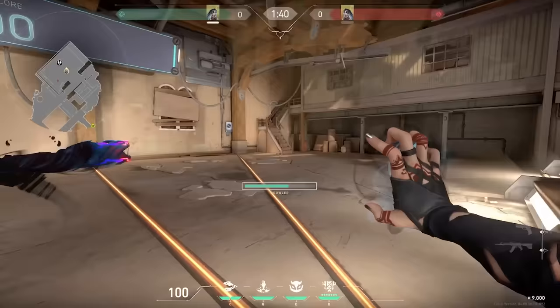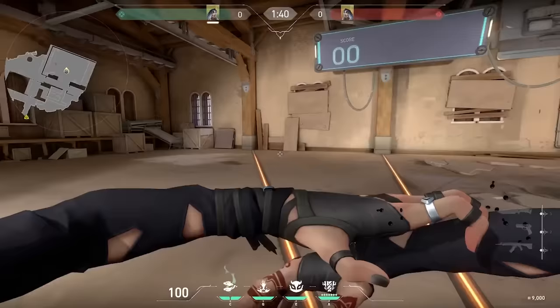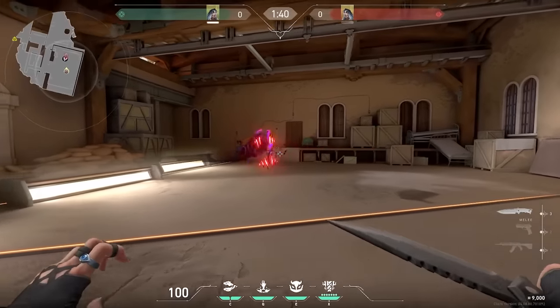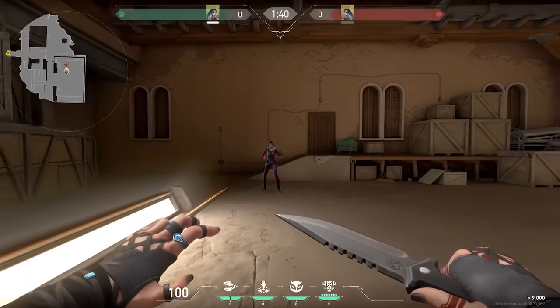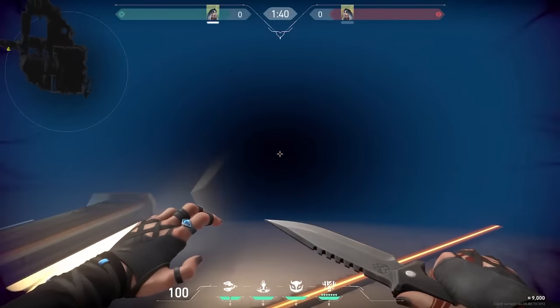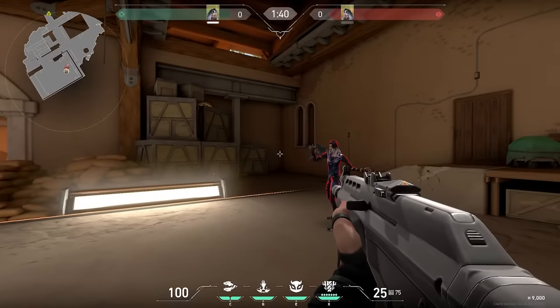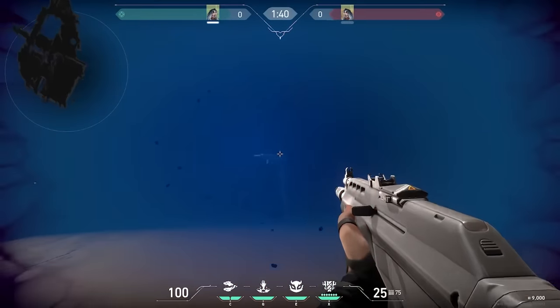First ability is Prowler. It kind of acts like a boom bot for Raze. It travels across the ground, and if it spots an enemy, it latches onto them, chases towards them, and nearsights any enemies that it catches. Like a boom bot, you can move it around in the same way that you can move around a sky flash — around corners to check if there's anybody there — and you have two charges of this. You're getting a few examples on screen of how it works.